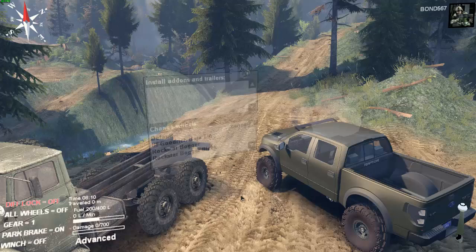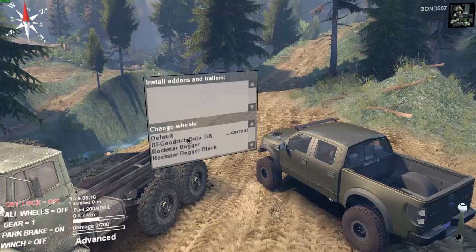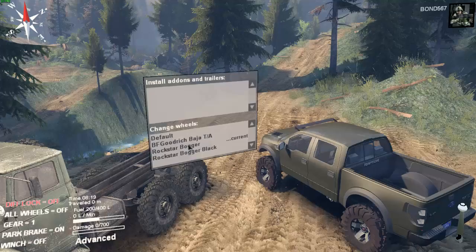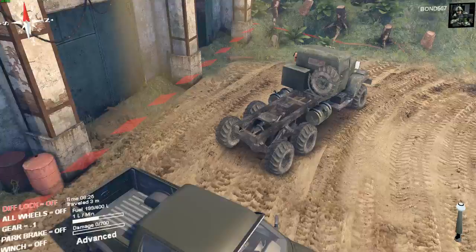I figured I'd show off the wheels for you guys. Let's get a good look here. These are the defaults right here, and I actually like those rims on there. Here's the BF Goodrich's — looks like the same rim, oh no, not the same rim. Nice looking tire though. Here's the Rockstars — Rockstar rims with the boggers on them, and those are the black rims with the boggers on them.